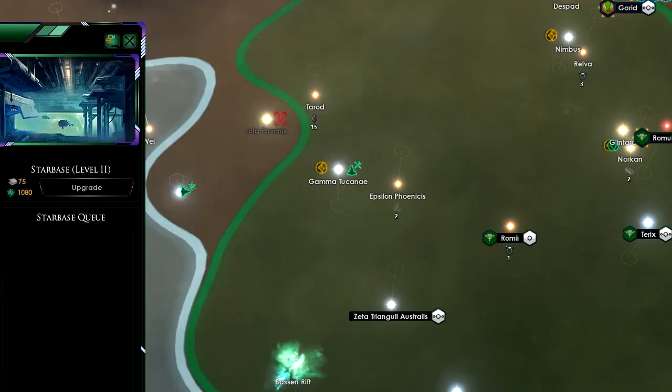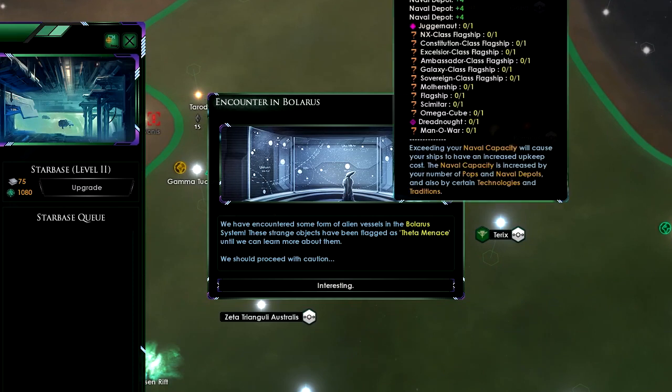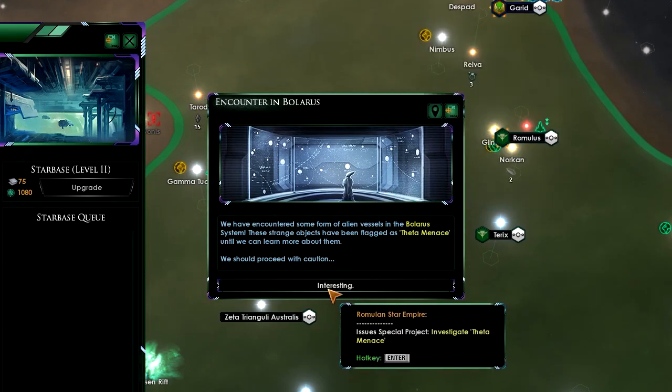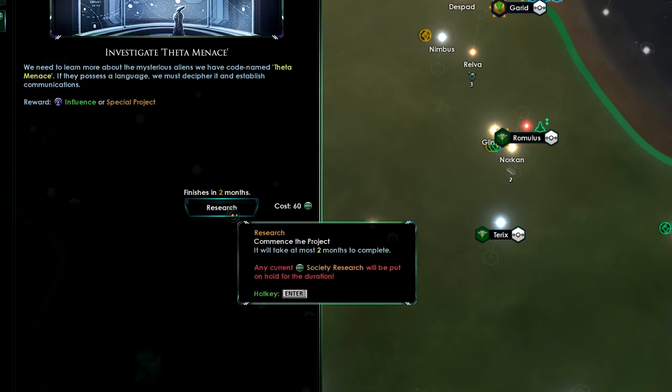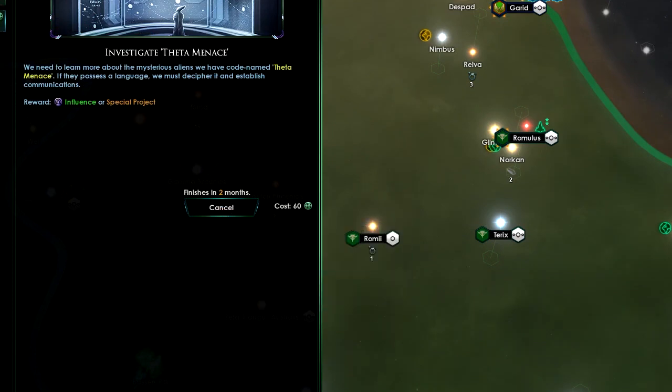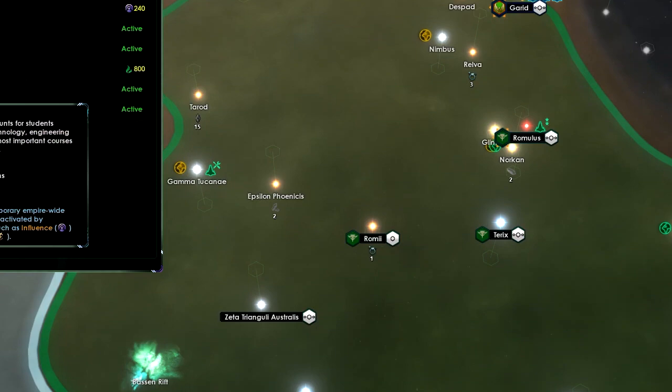Those two ships have now been built — perfect. Our naval capacity has increased. Interestingly, we're meeting another menace. Something else we should do in our edicts — let's go for the research grant that will increase our research speed by 5%.